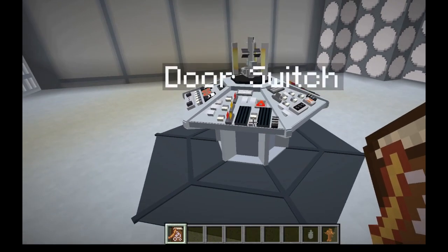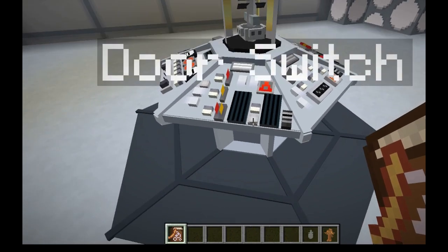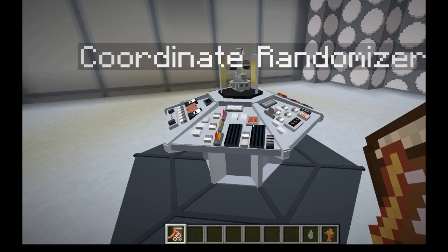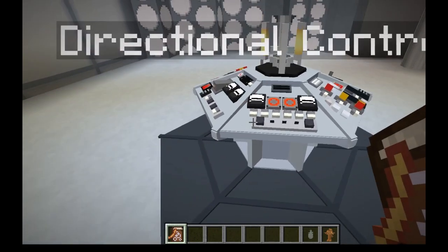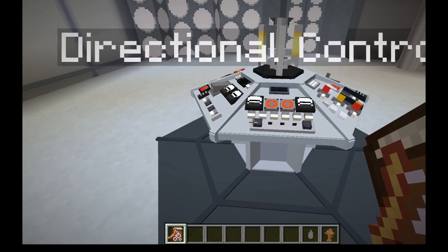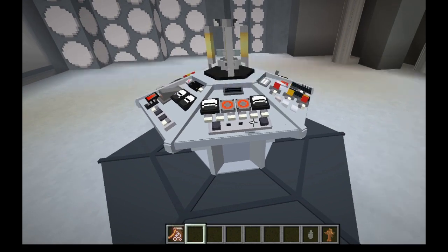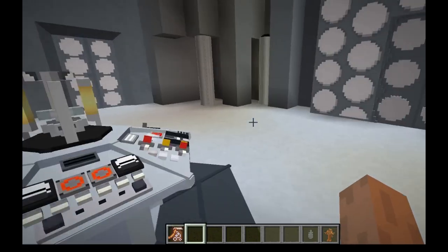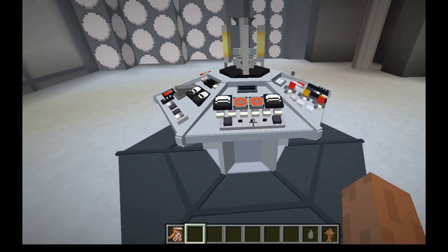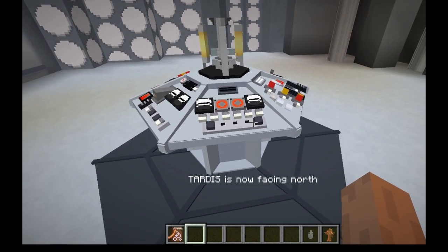You can look at the controls and it'll show you what to do. This is the door switch — it controls the door. This is the coordinate randomizer — it randomizes your coordinates. Directional control, surprisingly, chooses what direction you face. XYZ — I'll let you figure that out. To get negative values, you'll want to shift. That's a common theme in this mod — remember it.